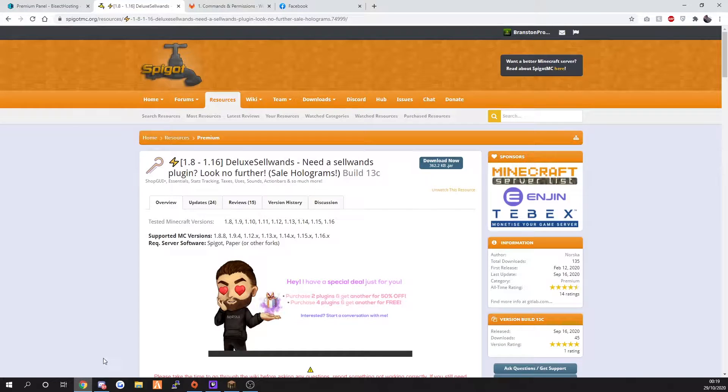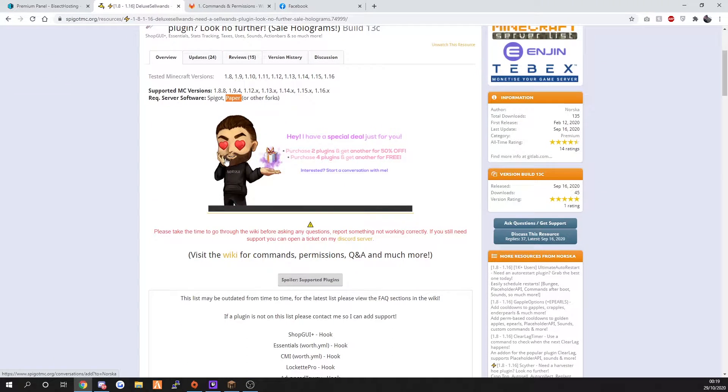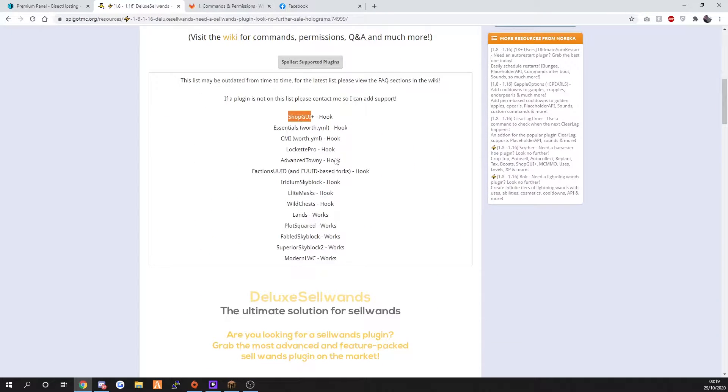If we go to the Spigot page, you can see it supports 1.8 to 1.16, so it's very compatible and works for a lot of Minecraft versions, which is pretty awesome. It works on Spigot as well as Paper. It shows you all the plugins that it supports: Shop GUI, Essentials, CMI, Lockit Pro, Towny, Factions, Skyblock, Mask, Wild Chest, Land, etc.